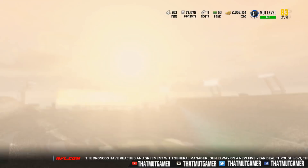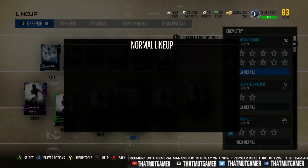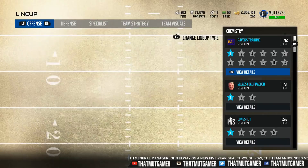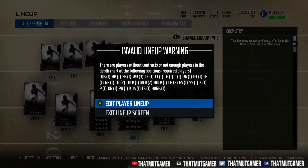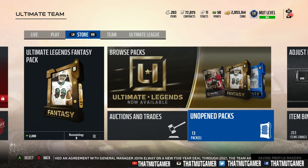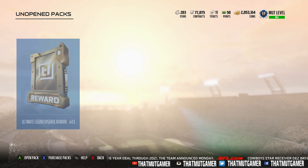We're going to do a blank canvas here. I was just doing a random team to see what I could build, but blank canvas because we have — count them — 13 ultimate legend upgrade rewards, which means we have 13 players at 93-plus overall. Let's see what we can get out of this.